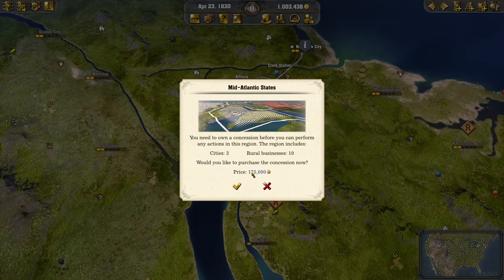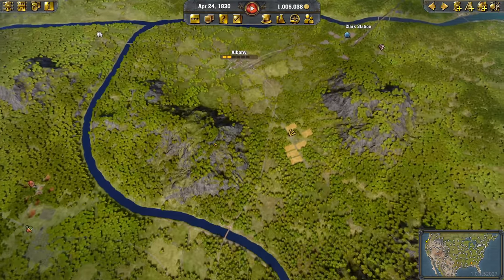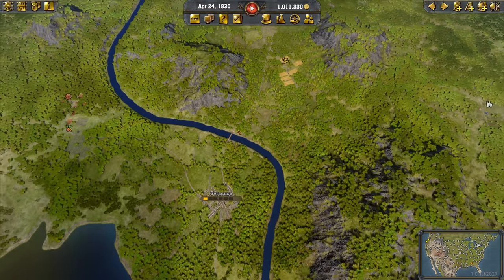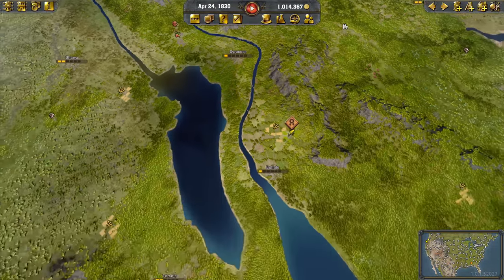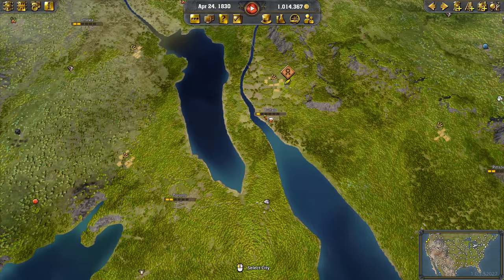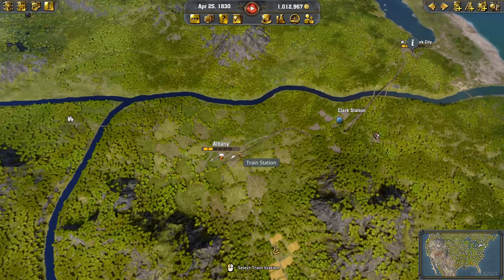In the mid-Atlantic state I would need to purchase a license to unlock this area for $175,000, which is a lot to be honest. I could just also go to the next city, Syracuse, which is also producing beer. We get lots of beer production — Albany, Syracuse, and Buffalo all produce beer. We could specialize into beer, of course. New York does not produce beer.